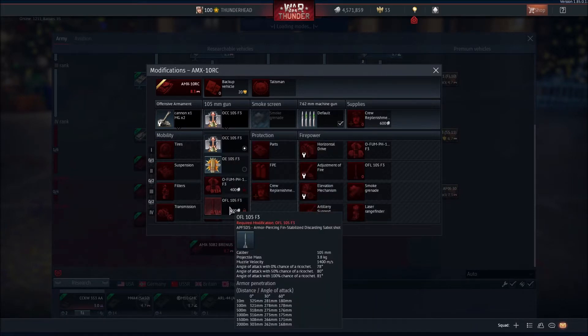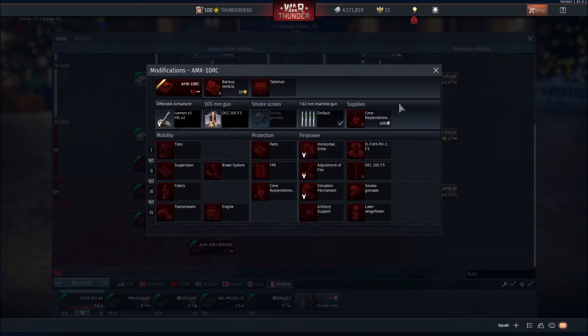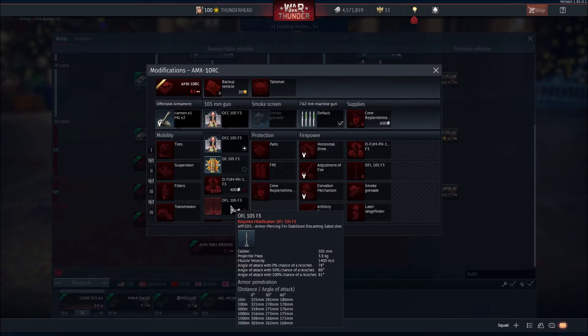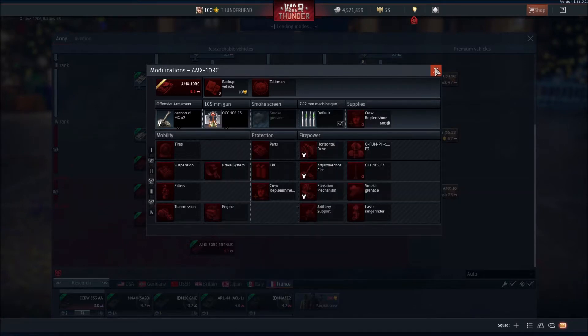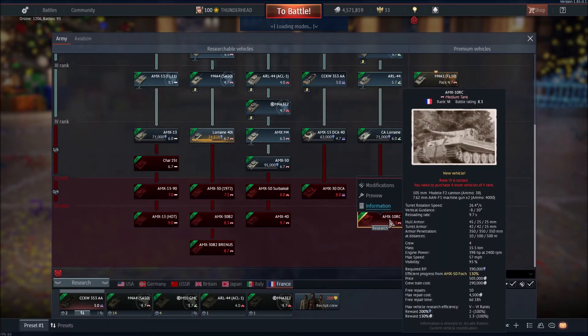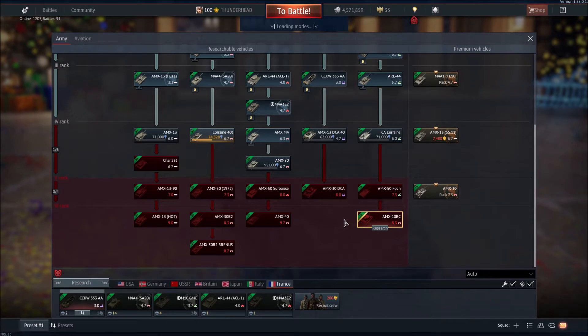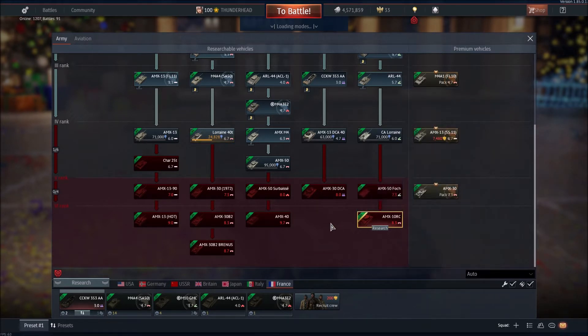Not everyone understands that APFSDS can spall, but other than that you can spam APHE and it'll consume parts of the vehicle without hitting the crew, and knock it out. I hope they fixed the spall mechanics because that's absolutely ridiculous. Overall I'm going to love this tank, but I'll probably not get it once it moves to 8.7. This is a dev server — nothing is official yet.